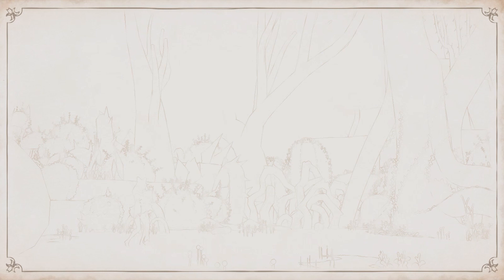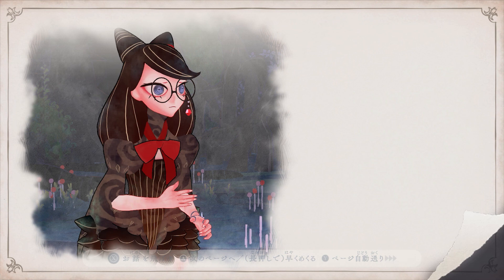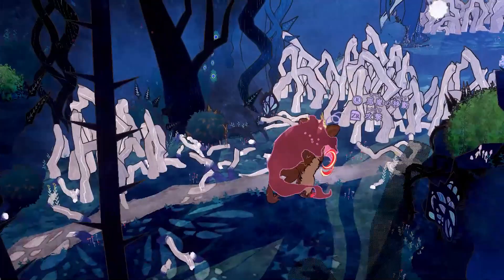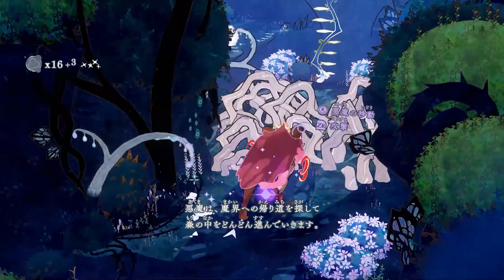This was actually the very first picture book event scene we made for the game, and you can see that there's lots of different types of expression that we were trying out and experimenting with that ended up making their way throughout the entire game. For example, you have the way that the character kind of fades out and fades back in, the way the characters just go between expressive poses, the way that the text appears at different parts of the screen — lots of different things we had to gradually hammer down for how the events work in this game. So this is where Cereza meets Cheshire the demon for the first time.